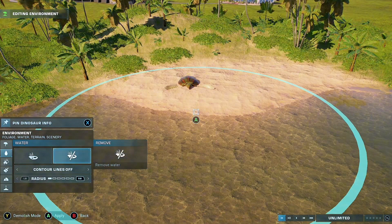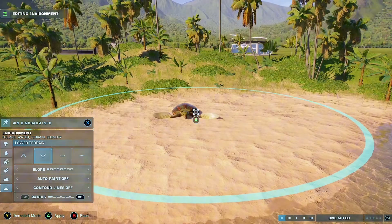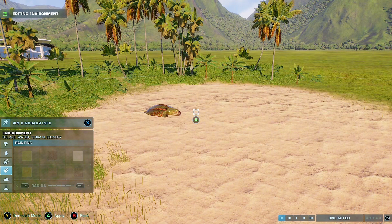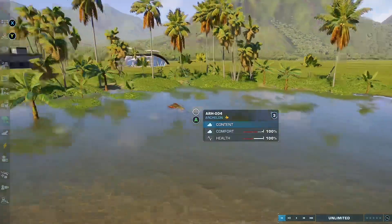If you want beach shot photos with Archelon you can do this. There's a mod on PC where you can drag dinosaurs around, so you could even have a T-Rex giving it a sniff. On Xbox you'd have to wait for the T-Rex to wander over and hope you pause everything at the right time.